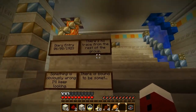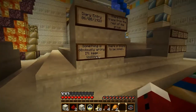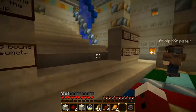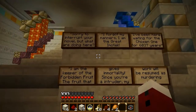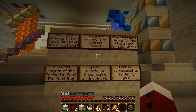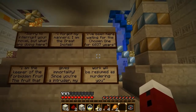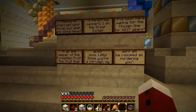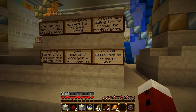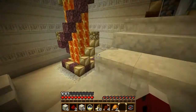Diary entry. There's no trace from the rest of the group — something is obviously wrong, I'll keep looking. Sorry to interrupt your novel, but what are you doing here? I forgot my manners. I am the great Immotech. I've been waiting here for the chosen one for 6,037 years. I am the keeper of the forbidden fruit — the fruit that gives immortality. Since you're an intruder, my work will be resumed as murdering you. Well, that sounded very nice.